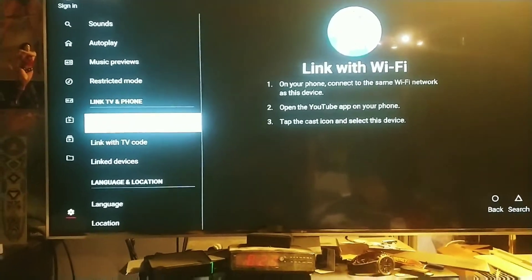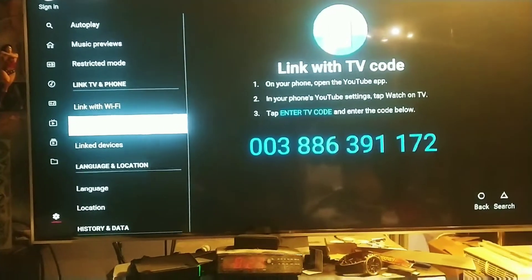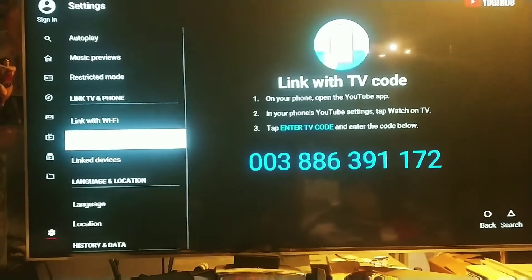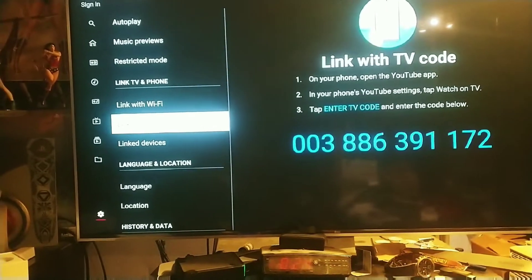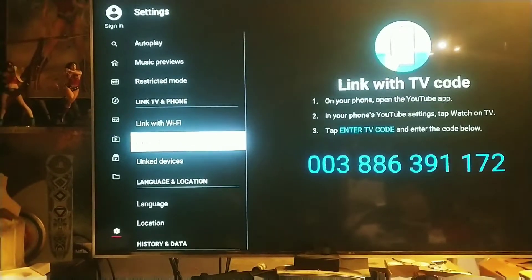The other way — they have this thing called 'Link with TV code.' Pretty much the same thing as the phone, only difference is you just type in the code that pops up, and you'll be able to watch your subscription, your YouTube channel, whatever — watch through your TV.